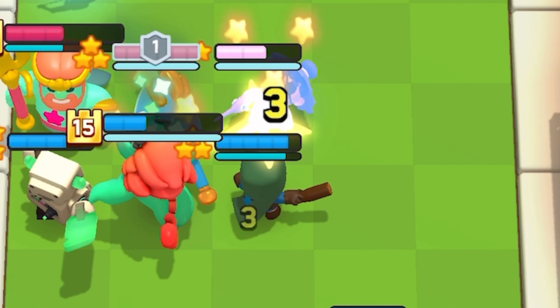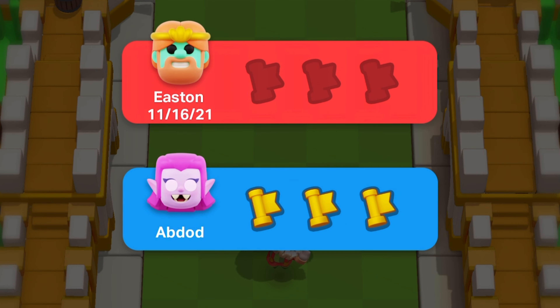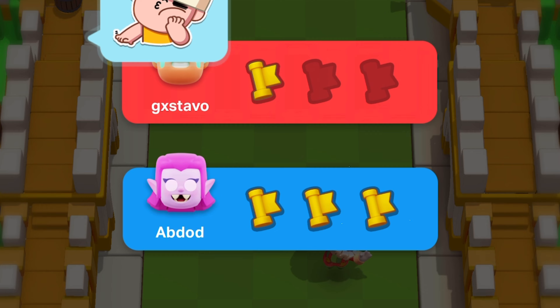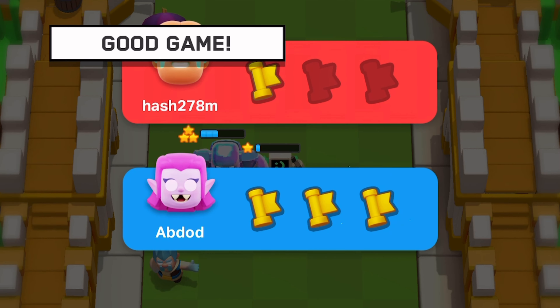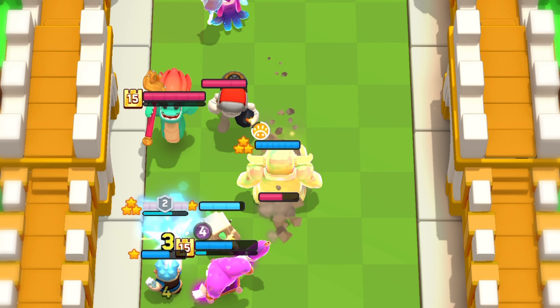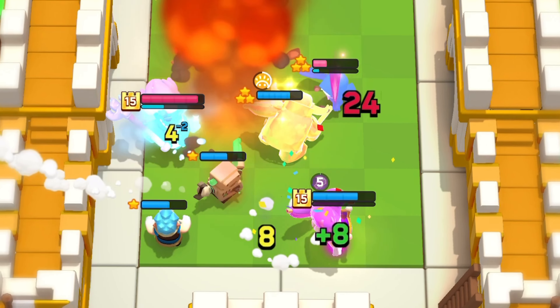Are you tired of people mindlessly throwing bandit with wavemaster and steamrolling your entire deck? I made an original deck specifically to counter it, and it's working pretty well — I have not lost to a single wavemaster bandit player yet. In this video I have a full guide explaining how this deck should be played against bandit.